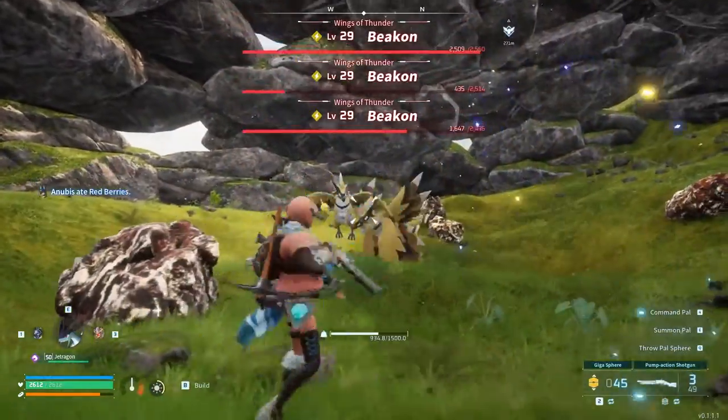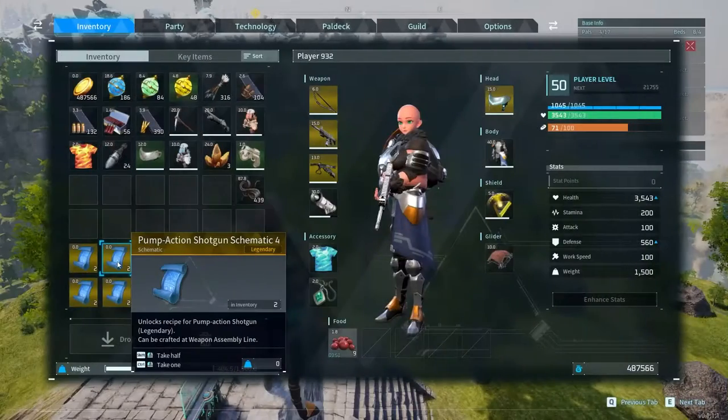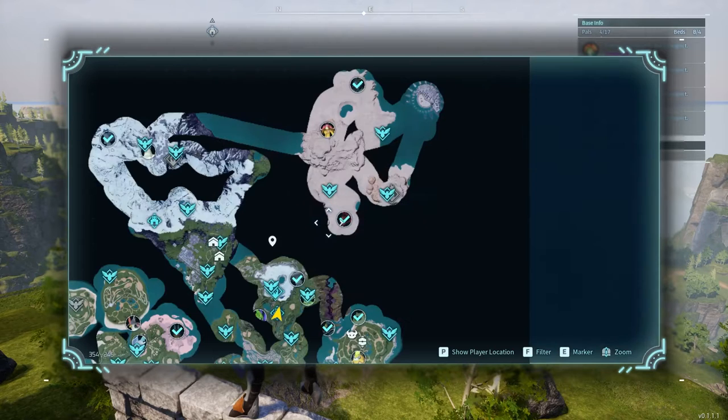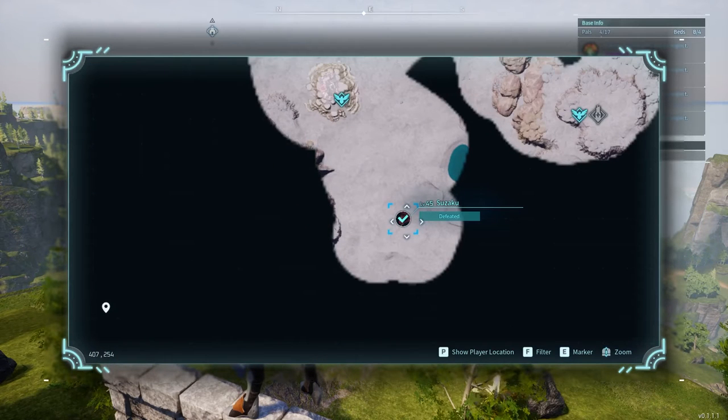Next we have the pump action shotgun, which can be dropped from Suzaku. Suzaku is located at 401, 256 in the desert. Keep in mind you're going to need heat-resistant armor to hang out in this area, so be mindful of that.